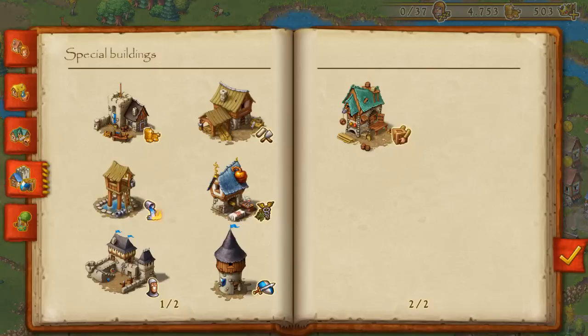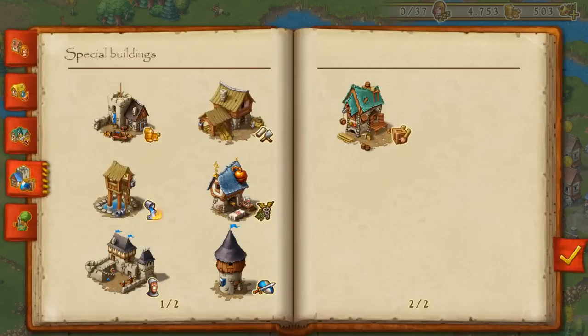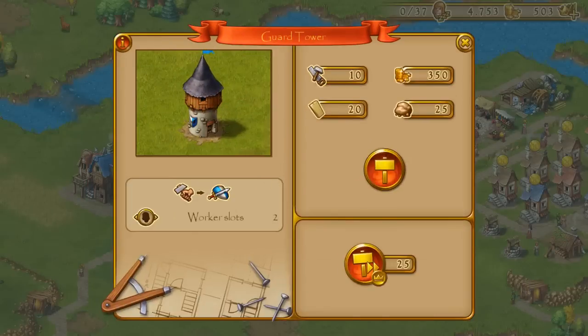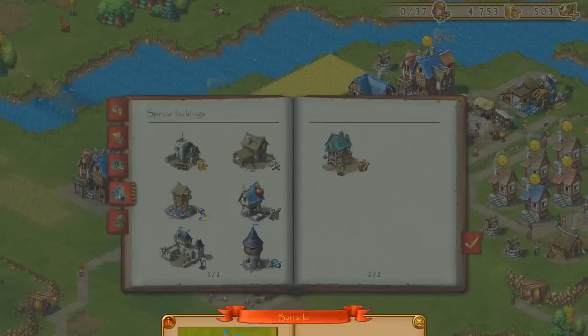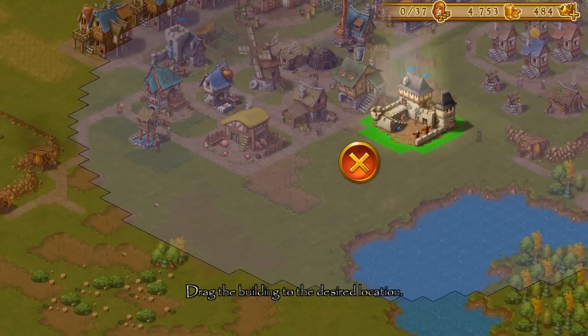We have two new buildings for the military. The first one is the barracks, and the second one is a guard tower. So the first thing we need to do is build the barracks. Let's do that and put it over here.